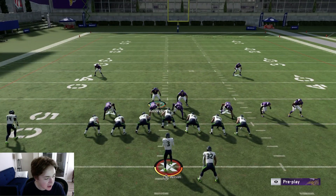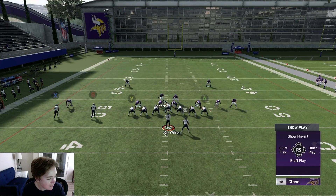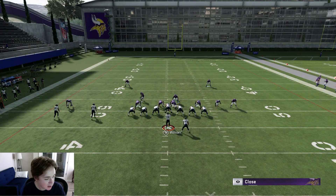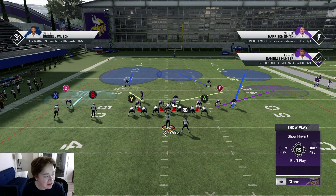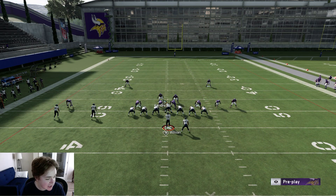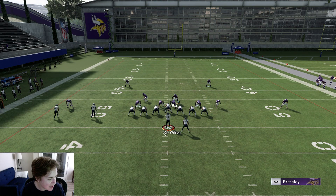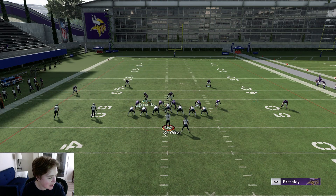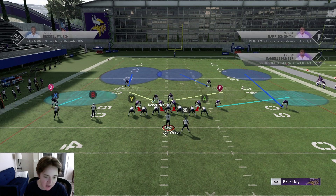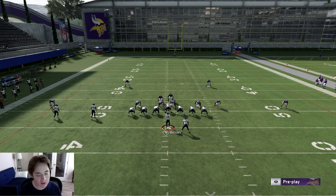If he continues to run the ball, I'll show you guys a little bit later that there's a way to stop that. But I'm setting up the defense the exact same way - put my corner in a curl flat, put this outside corner in an outside third, and then put that strong safety in his zone. Usually this corner will be out here. I think I might have forgot to base align, but again we're slanting inside as well.